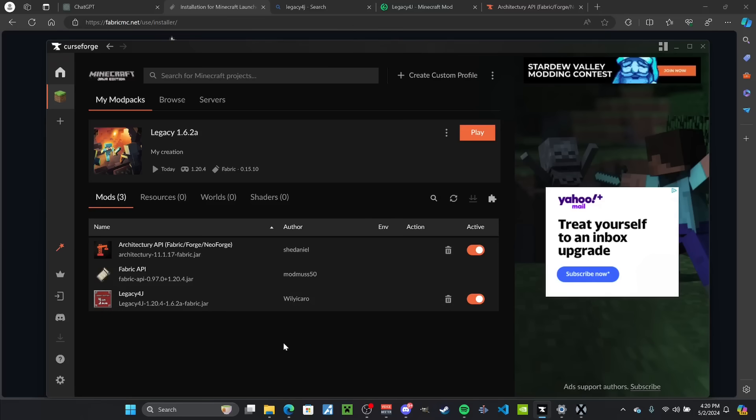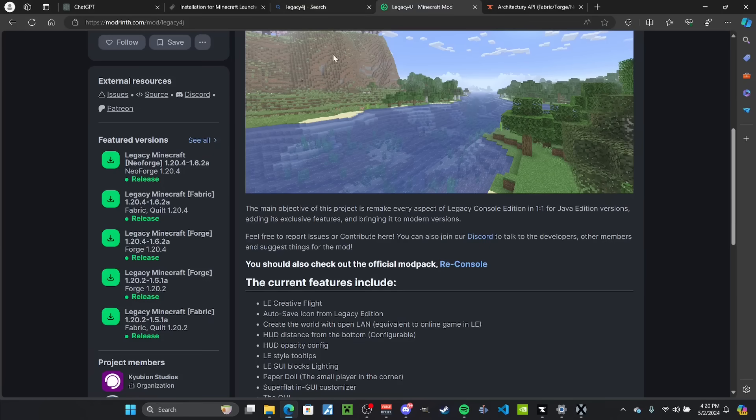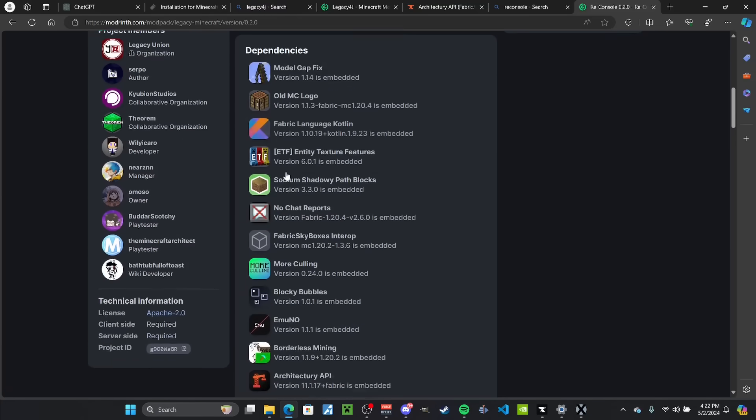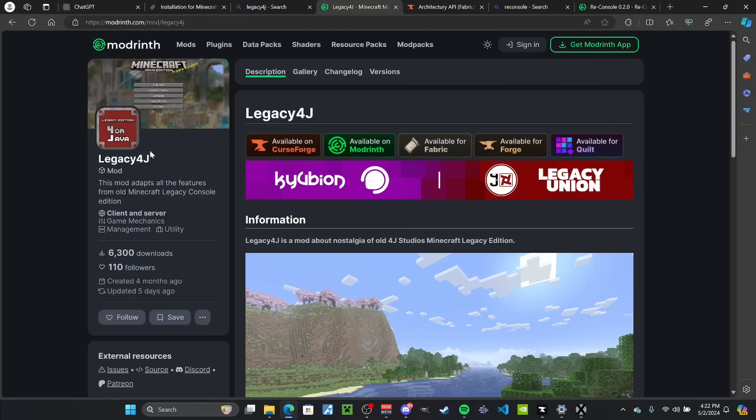And that is pretty much it, which is very strange. If you've ever seen one of these videos trying to recreate the legacy version in Minecraft, there's usually a lot of different mods and texture packs and stuff. But Legacy4j has pretty much all of it. The developers of this mod have also put together an official mod pack called ReConsole that has Legacy4j and a ton of other stuff, but I'm just going to be covering the base mod in this video.